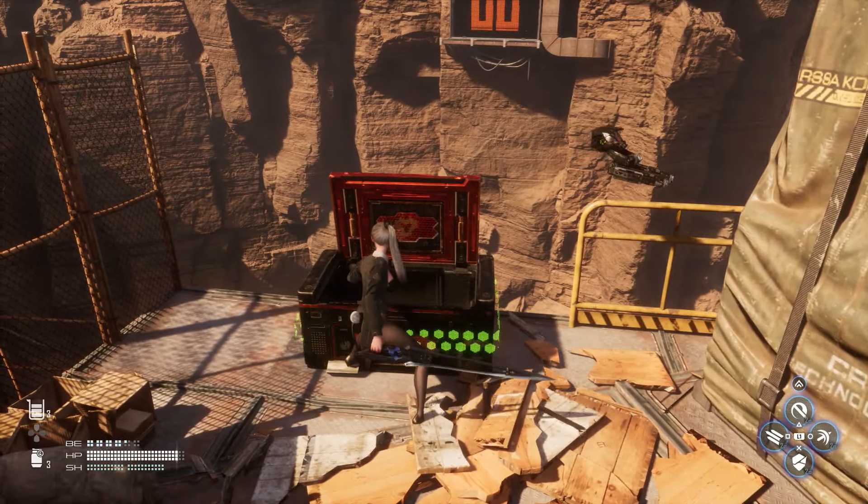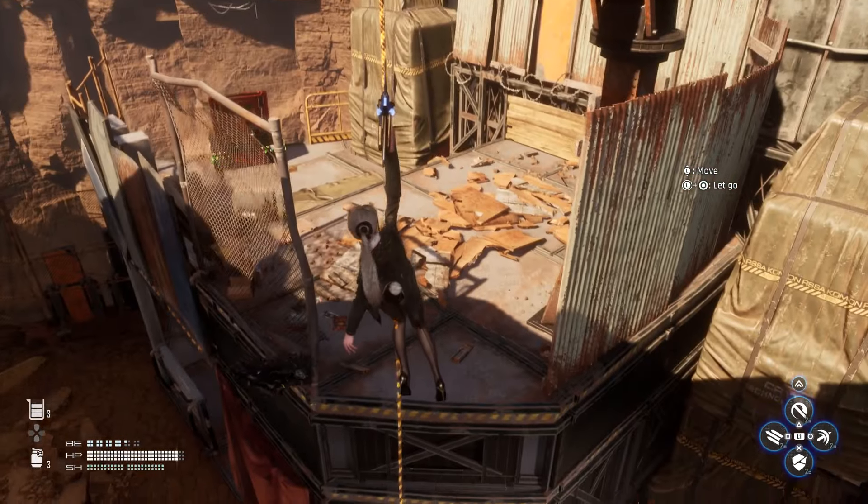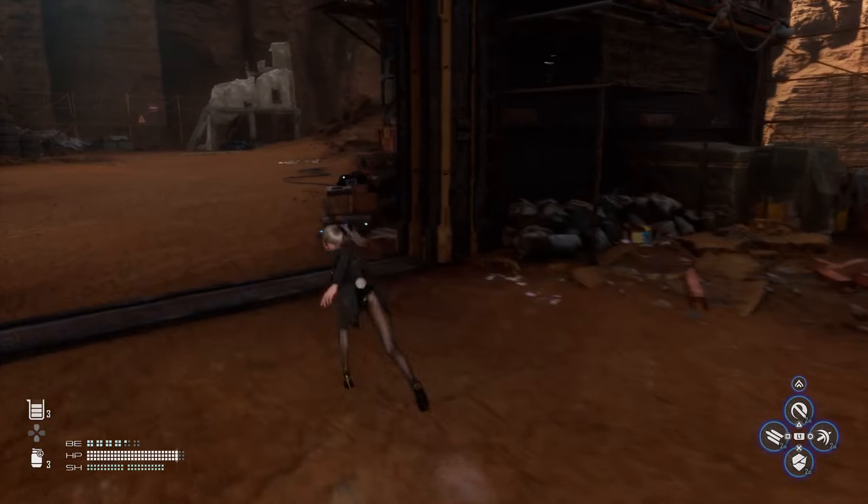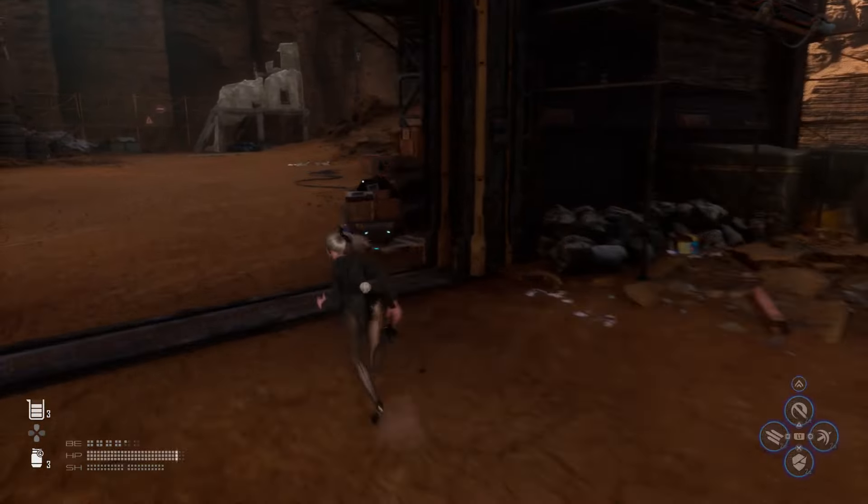After you do that, there's gonna be target practice that pops up and you just have to hit a total of 10 of them. Make sure you only hit the white ones, not the red ones — if you hit the red ones it's actually gonna backtrack your points. Each white one is one point, but if you shoot a red one they deduct either one or two points.